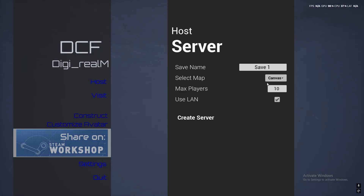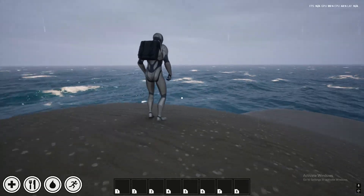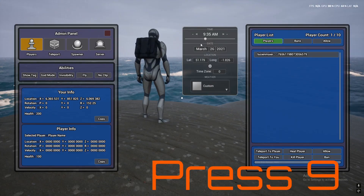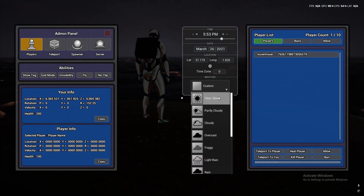Canvas is a basic world, and No Ocean has no ocean in it — I have my little island here. I can open my admin menu and I can change the time or the weather.